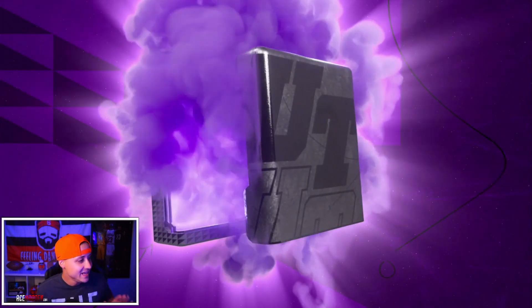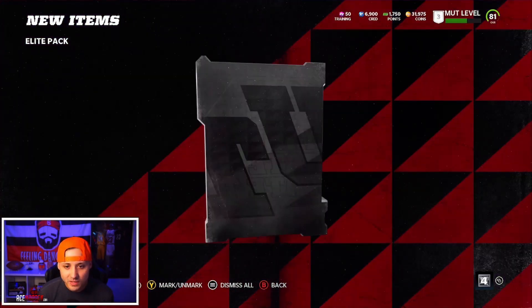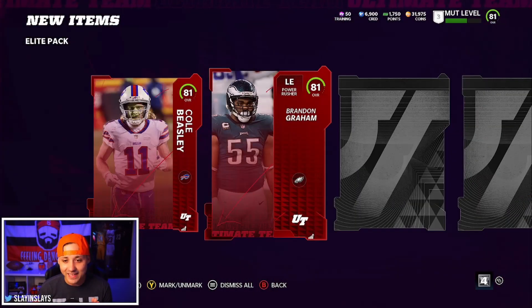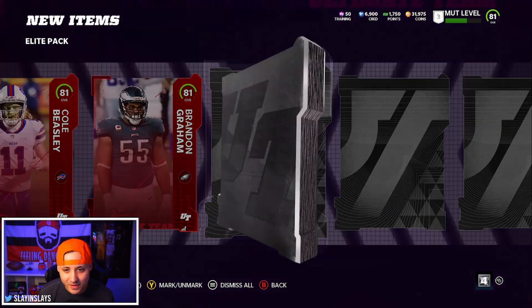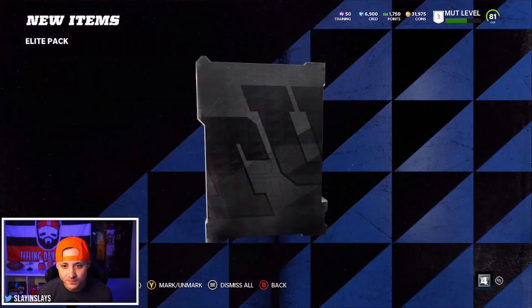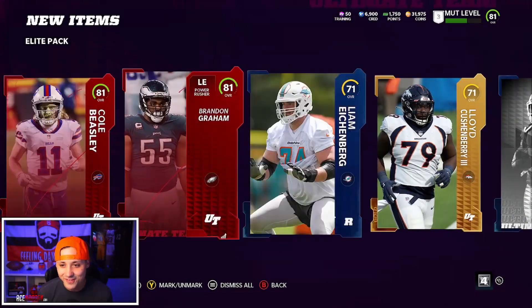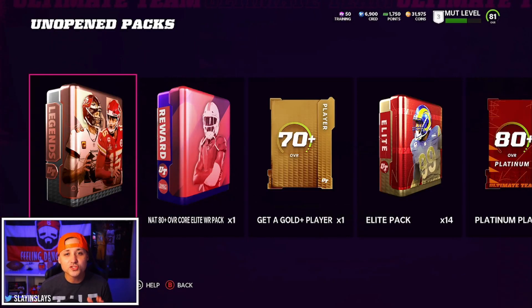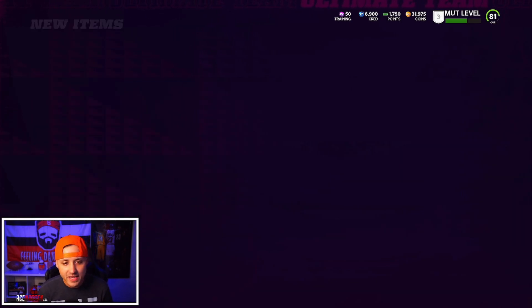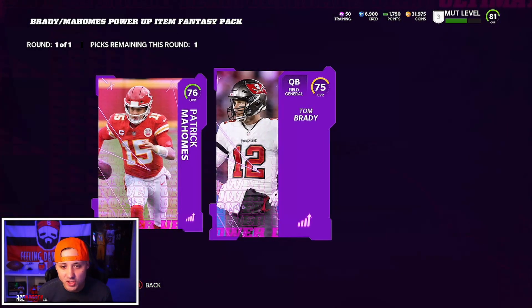15 elite player packs, let's be glitchy. Starting off with an elite - 81 Cole Beasley, okay, slow receiver. Back to back - that's nice - 81 Brandon Graham. Starting off good, rookies, we'll take those all day long. Another rookie - if I can get a couple elites and some rookies I'll definitely take it. That pack was a dub. We also completed our EA Access challenges so we have some extra packs from that, we'll open those up real quick.